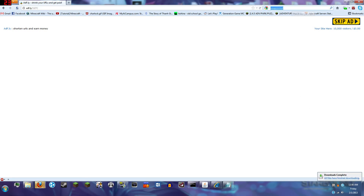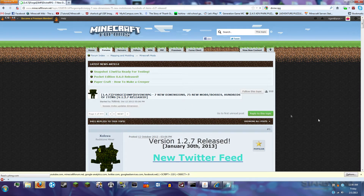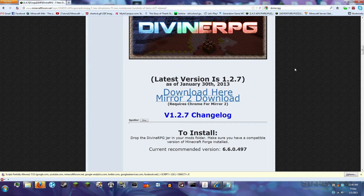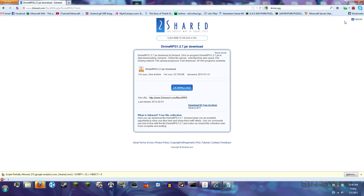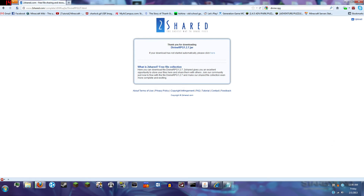Next we're going to get Divine RPG. Type it in, right back in Minecraft forums — it's really that simple. Scroll on down past this very long but very pretty graphic. We'll click the top link because Mirror 2 requires Chrome; if you're using Internet Explorer or Firefox, use that top link. Skip the ad and download. Now we have the Divine RPG jar file.